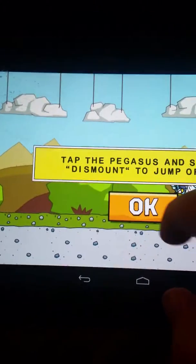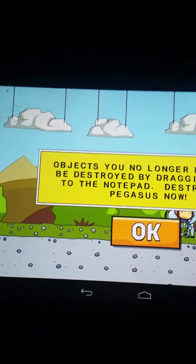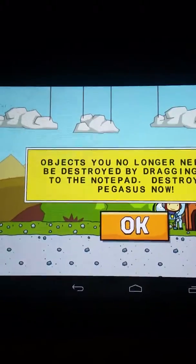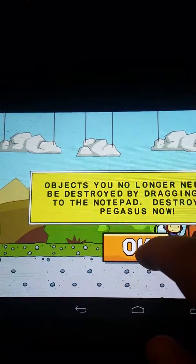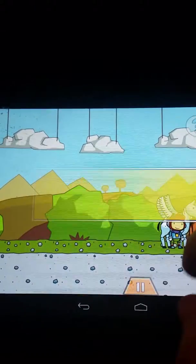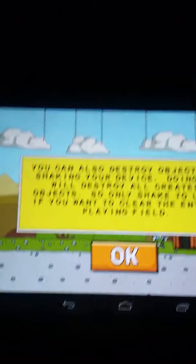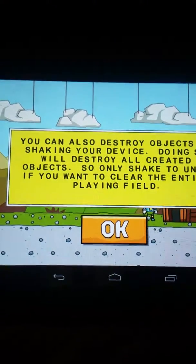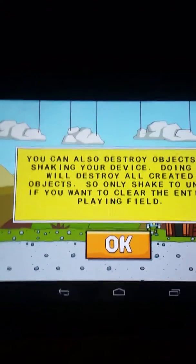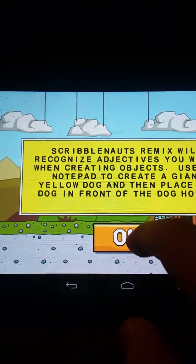Tap the Pegasus and select Dismount to jump off it. Objects you no longer need can be destroyed by dragging them to the notepad — destroy the Pegasus now. Bye, Pegasus! You can also destroy objects by shaking your device. So only shake to undo if you want to clear the entire playing field.